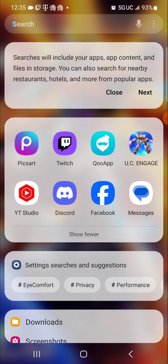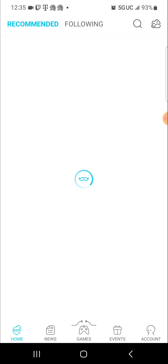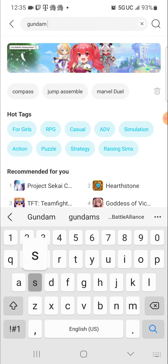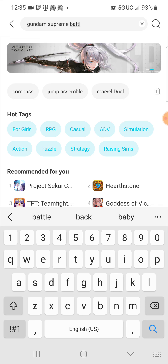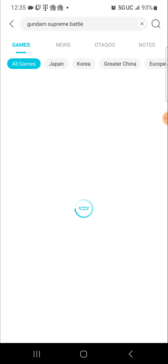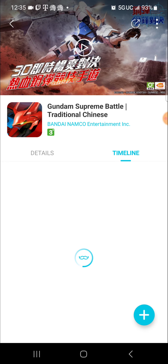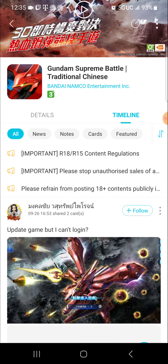Besides, you have to make a Hong Kong account and download the game. For Android, you download this thing called KuApp. Open KuApp, go to the search engine, type Gundam Supreme Battle, and bada bing bada boom, the game's right there. I'm playing the traditional Chinese one because there's a checkmark on it, so install that if you want to play with me sometimes.